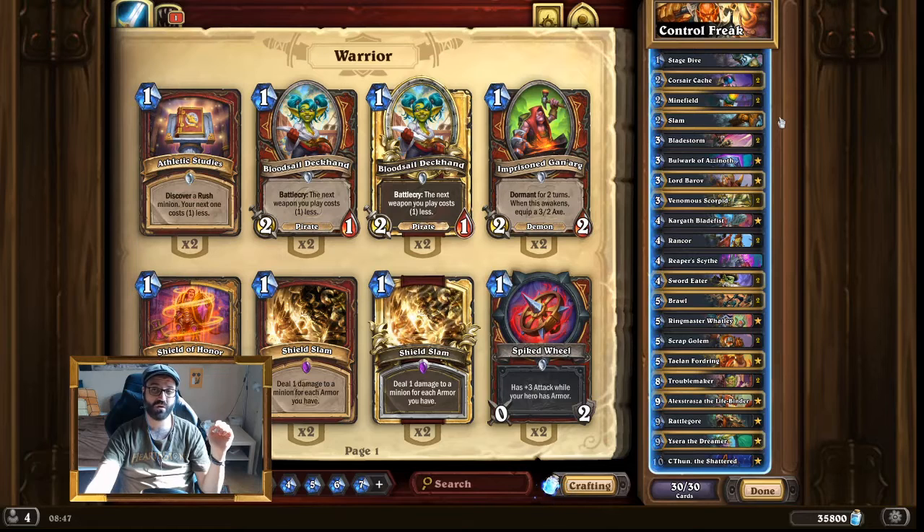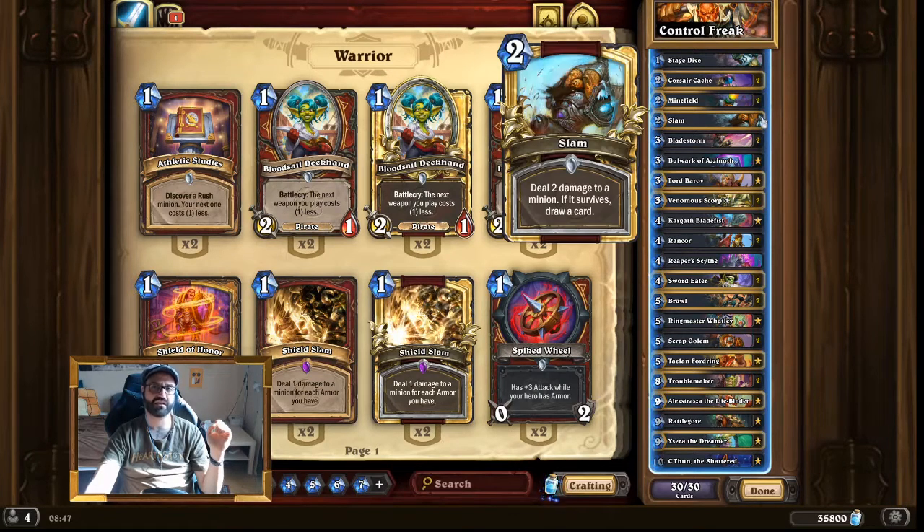Another way to draw cards, though a little sketchy, is Slam. Slam is very slow because it doesn't kill the opposing minion if you want to draw cards with it. But it's also removal — you can just kill something with it, and that's good enough to include. If you don't kill the opposing minion you will still draw a card, but 2 mana draw 1 isn't great. So if you have a better idea, just tell me in the comments.